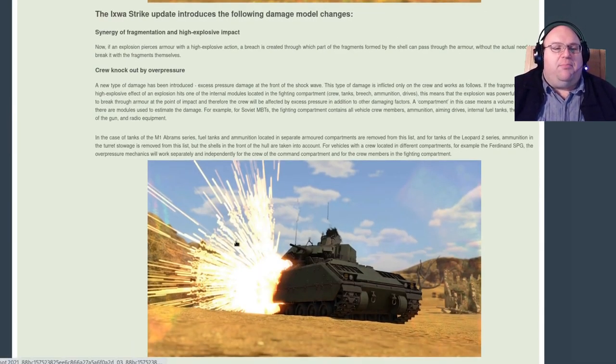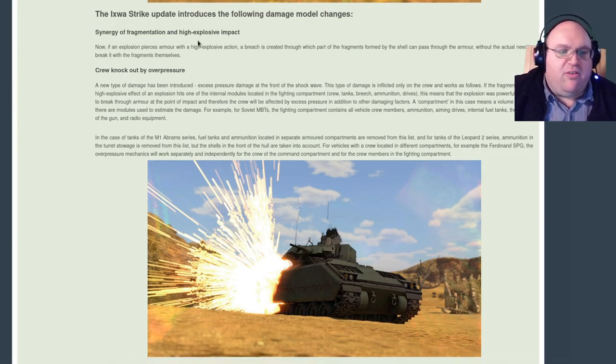The Equistrike update introduces the following damage model changes: Synergy of Fragmentation and High Explosive Impact, and Crew Knockout by Overpressure. Under Synergy of Fragmentation and High Explosive Impact: if an explosion pierces armor with a high explosive action, a breach is created through which part of the fragments formed by the shell can pass through the armor without the actual need to break it with the fragments themselves.